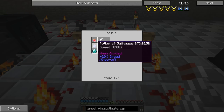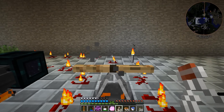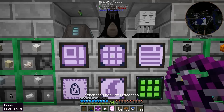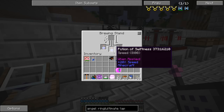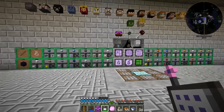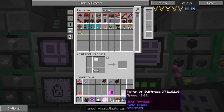Belladonna, wool of bat, feather, redstone - maybe the swiftness was wrong. The number I'm seeing is 8258 versus 16210 - I've seen this before. Witches drop these potions and they'll have a different number, then when you try to extend them with redstone they get a completely different metadata value. So I need to brew up fresh potions. That redstone soup isn't the cheapest stuff and we just wasted one.